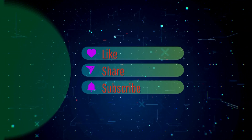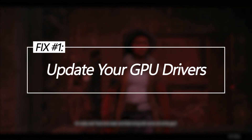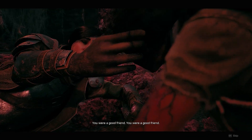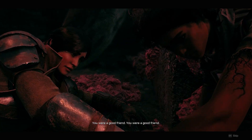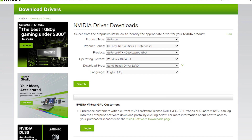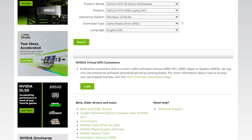Update your GPU drivers. Installing the latest GPU drivers tailored for Remnant 2 will resolve any compatibility bugs and optimization issues with outdated drivers that lead to poor performance. Download the newest drivers from the NVIDIA or AMD website, making sure to get the right version for your GPU model.